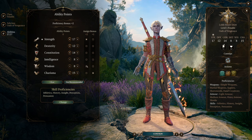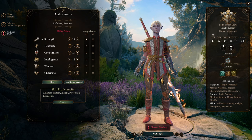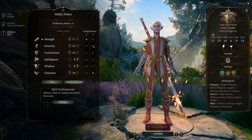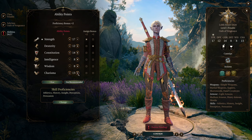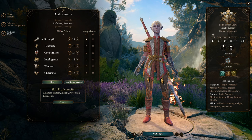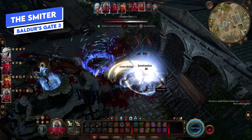For ability scores, lean into Dexterity rather than Charisma, but still keep Charisma high for dialogue checks and the spells you actually use. The main focus for this build is those martial skills with the hand crossbow, so Dexterity is actually your primary stat.